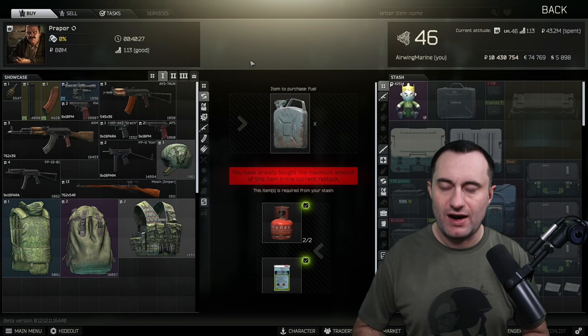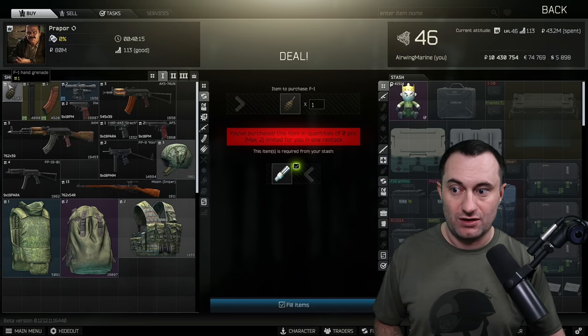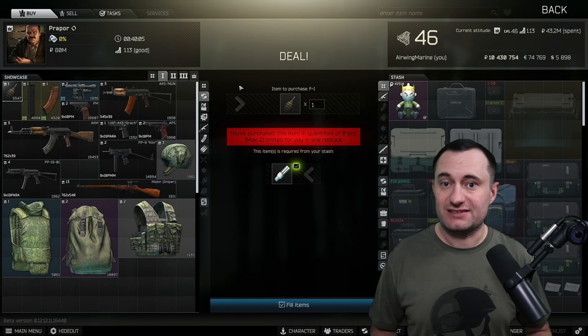I'm not going to go over every barter — there might be some you like that I don't mention, and that's not because they're bad. I just had to shorten the list to the ones that are most important and affect the most people. Starting off, it's going to be the F1 grenades. They're available at level 1 when you can't buy them off the flea market or from Prapor directly, and the ES lamps you trade for them are pretty common to find in raid.